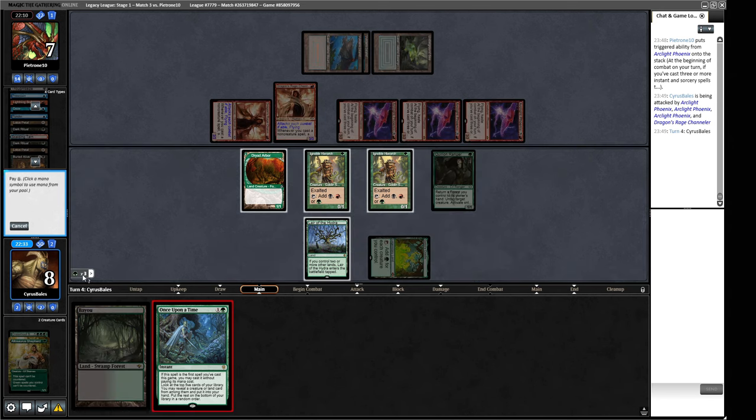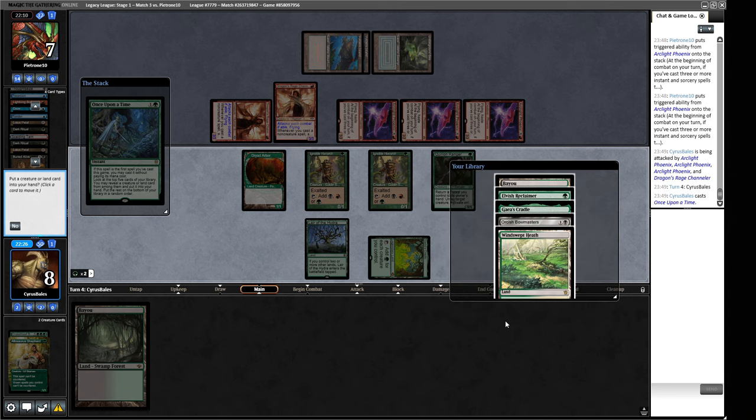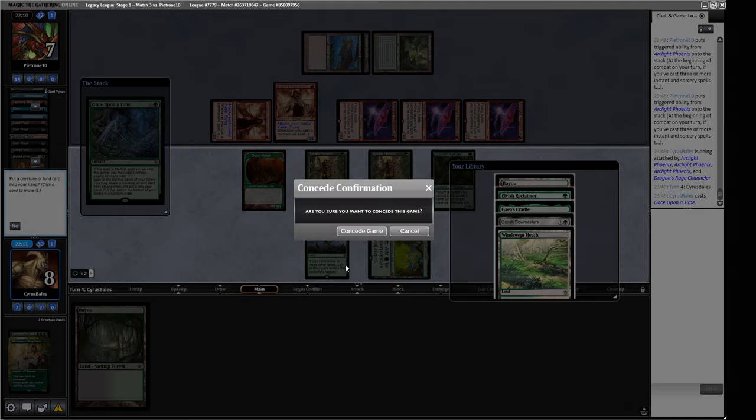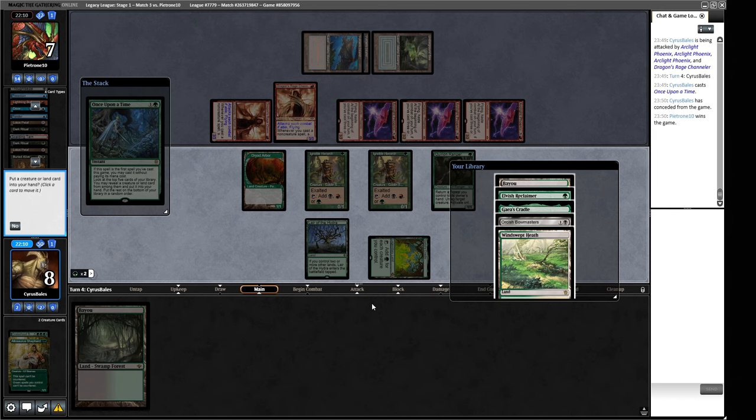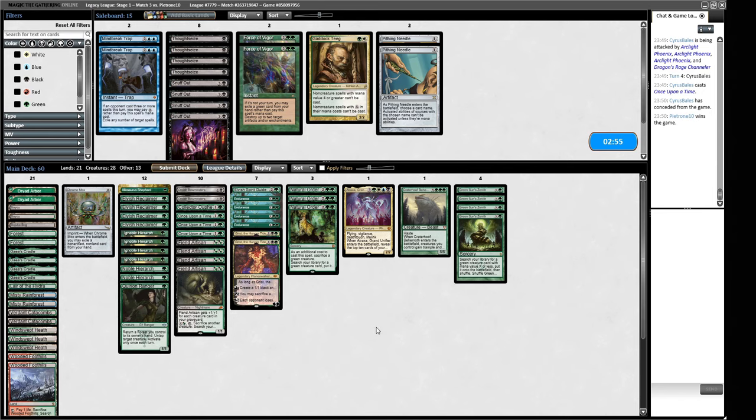What does Reclaimer do for us? Nothing. They only need to attack with three of them — and our friends got us there. Sweet deck, big fan. So what would I like for this matchup? Mind Break Trap is interesting because their whole deck is built around playing three spells. Buried Alive doesn't get snagged by the cage, so I don't think we want that here.